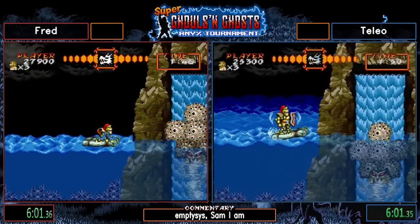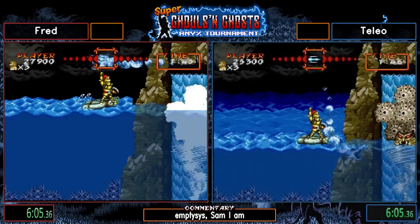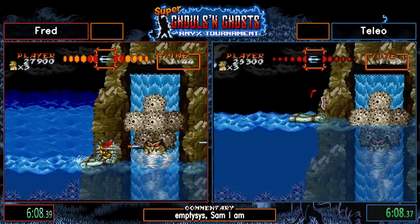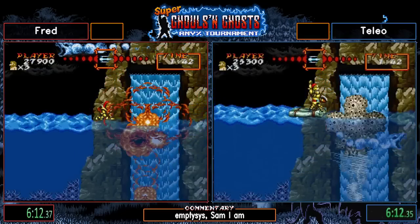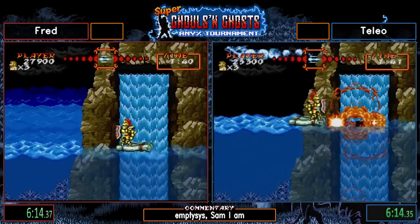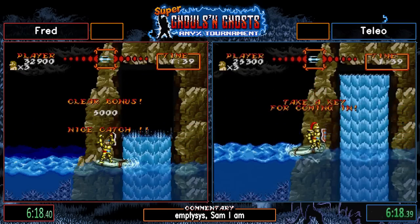This is really close so far. In Super Ghouls 'n Ghosts, anything can cause you to lose minutes — that's insane. If you get hit or whatever, you just lose a couple minutes sometimes. If you die, you lose a couple minutes.